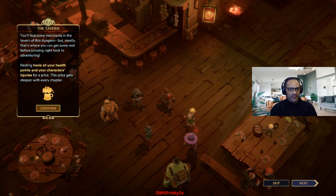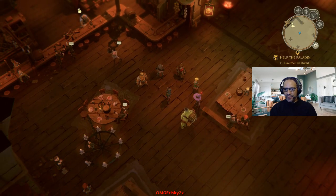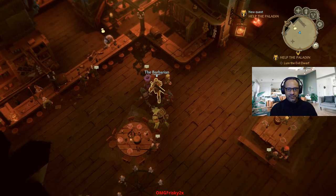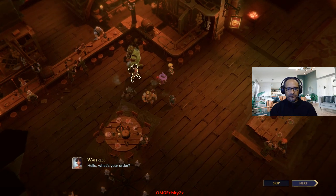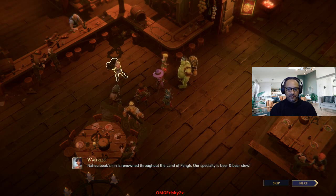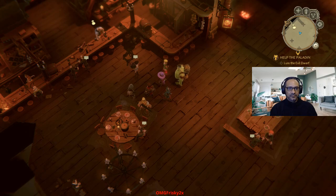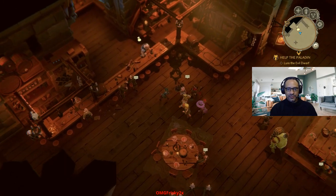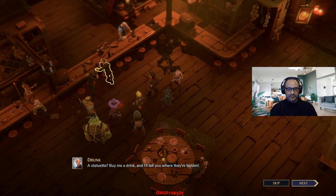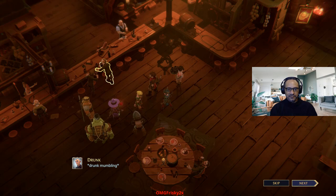Resting heals all your health points and your character's injuries for a price — this price gets steeper with every chapter. We're all healthy, so I don't think we need to... What are all of these? Let's talk to the waitress. Hello, what's your order? Isn't this tavern kind of weird? Nahalbuk's Inn is renowned throughout the land of Fang — our specialty is beer and bear stew. What's this guy got to say? Been drunk. Statuette? Buy me a drink and I'll tell you where they're hidden. He wants to know why his mouth smells like an old dustbin.